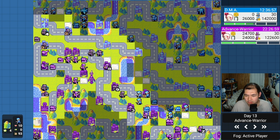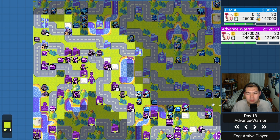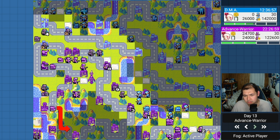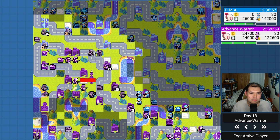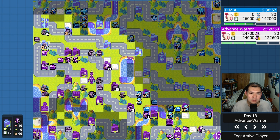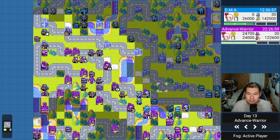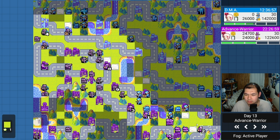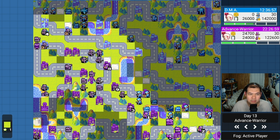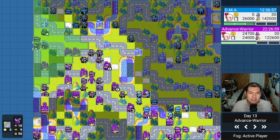I go for the comm tower and get a nice boost with the black boat — not a guaranteed kill, but double comm tower and some chip damage from infantry ensures the kill. I move things for vision — this is very greedy. I think what went through my mind was: if my opponent can do this to me on the other side, I can do it to them. But there are two mechs on my opponent's weak side, and I have no mechs there.